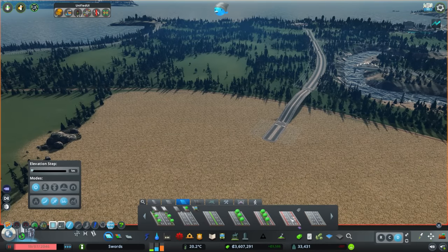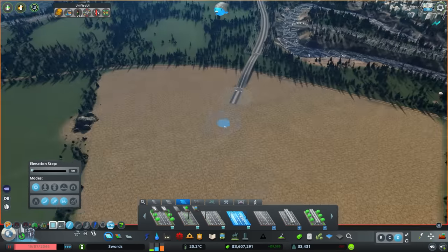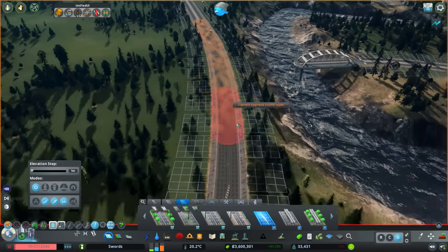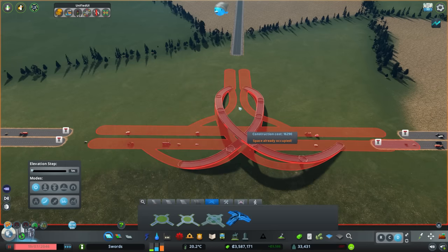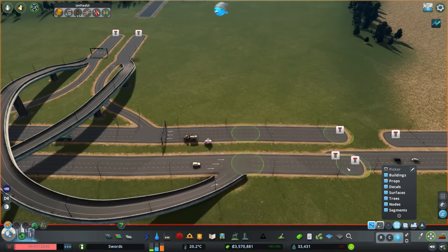I've just had a recent trip to Amsterdam - that's why videos have been a bit sparse, but they'll be back on track soon. Going to Amsterdam, I saw big wide roads and lots of open space. I was encouraged to use some different roads I'd never tried before - this is an asymmetrical road, with four lanes on one side and three lanes on the other.